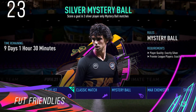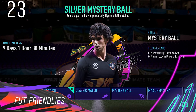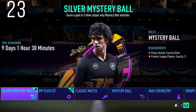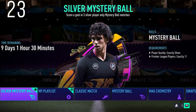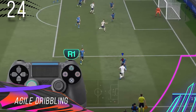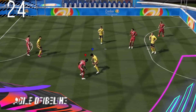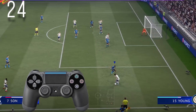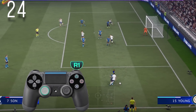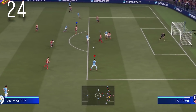FUT Friendlies: Friendlies is getting an update with new squad requirements to make it more fun when completing objectives. This will help the silver market return to the game after a long time. Agile Dribbling: This is a new feature where players with the ball at their feet can move the ball left and right quickly as you move your analog stick by pressing and holding the R1/RB button.